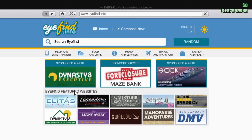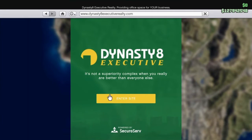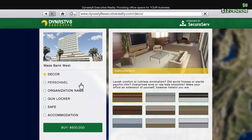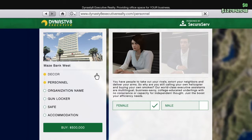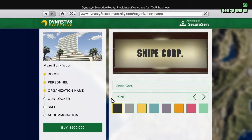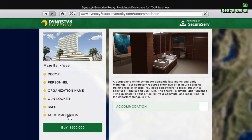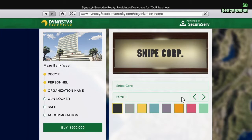For the office, the cheapest option right now is the Maze Bank West office, right by the Del Perro apartments. There's currently a discount running from November 29th to December 7th where all CEO offices are half off, so the Maze Bank West building is 500,000. This is the base price without extras like the gun locker, safe, or accommodation — you can buy those later when you have more money saved up.